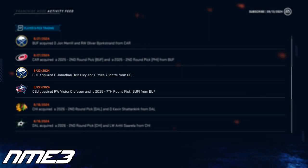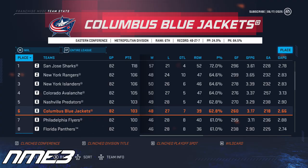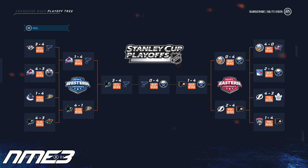In year number 6 prior to the regular season, the Buffalo Sabres decide to move on from Victor Olofsson as they trade him to the Columbus Blue Jackets. In their first season with Olofsson, the Jackets finished 6th in the NHL and made the playoffs, but were swept in the first round by the Islanders.